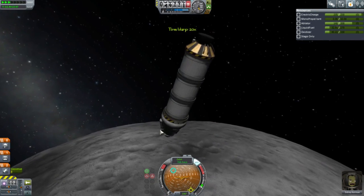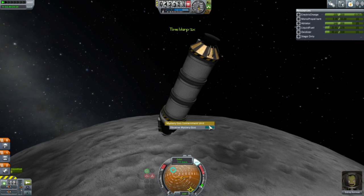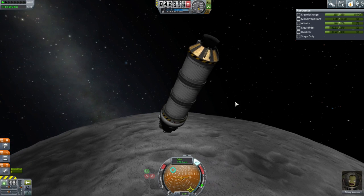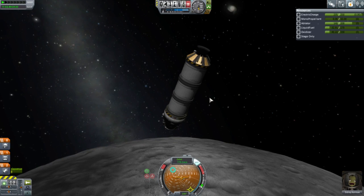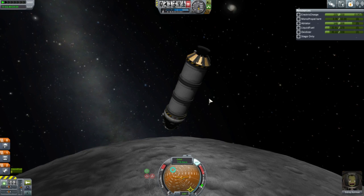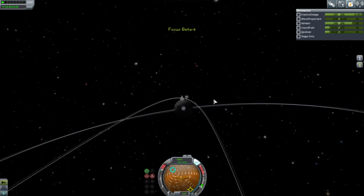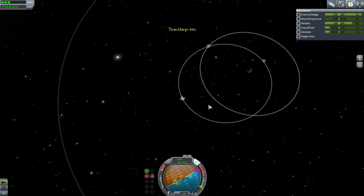We should be decently close to the moon. We're going to keep that data. Let's hope the goo containers don't burn up on re-entry — the heat tolerance is like 2,000 degrees, so it shouldn't be a problem, but we'll see. Out we go again. Retro burn — I'll go with 30 kilometers altitude, and we'll see.